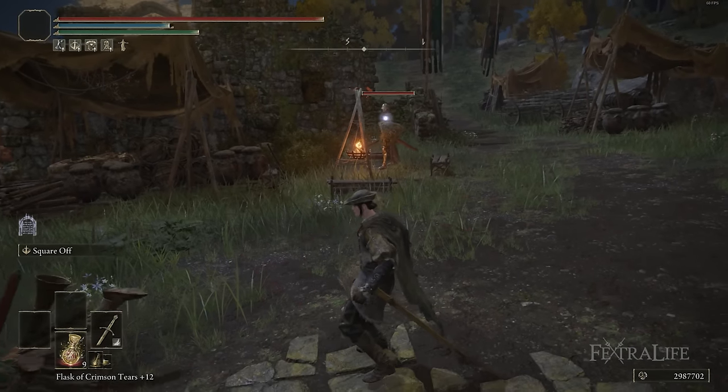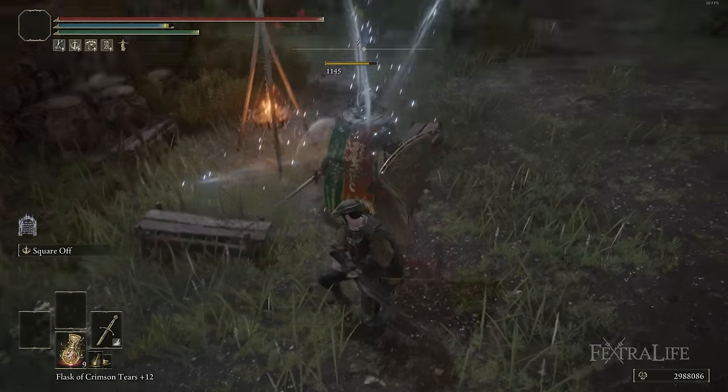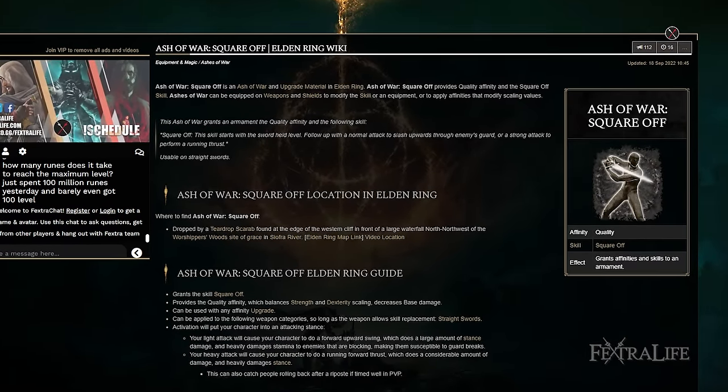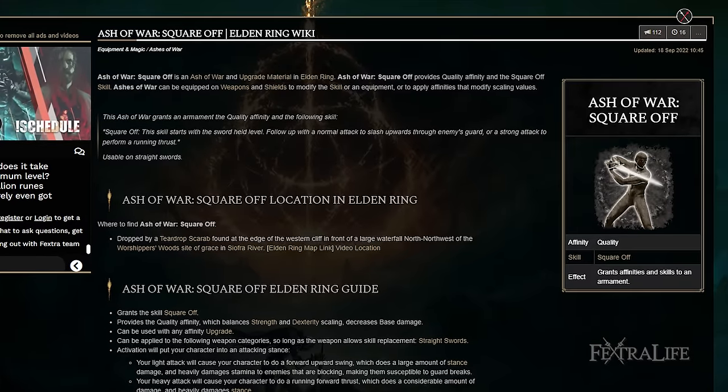That might be another reason to pick the Lord's Sworn Straight Sword over the Noble Slender Sword, especially if you want to add a shield to this build, which I don't have. The Square-Off Ash of War is absolutely phenomenal — arguably one of the best in the game — and I should have really made a build around it earlier, but I wanted to showcase it here.